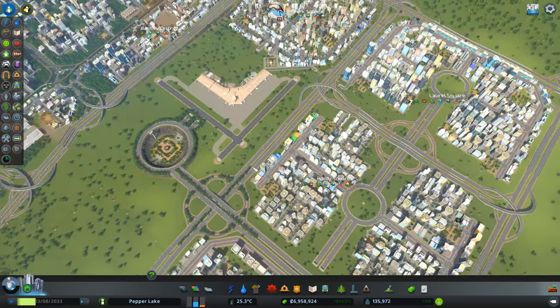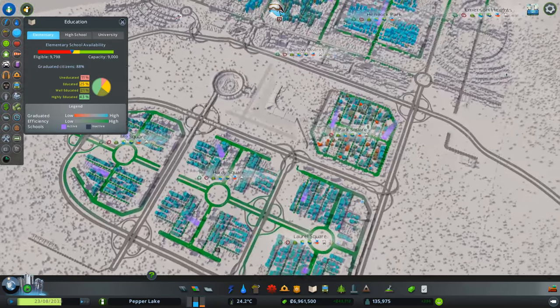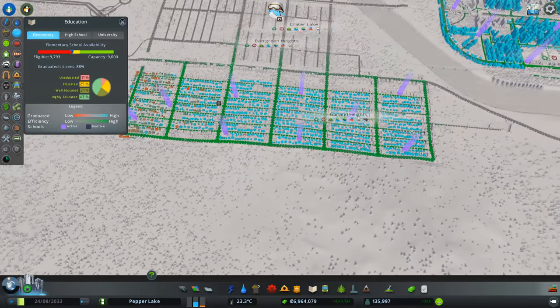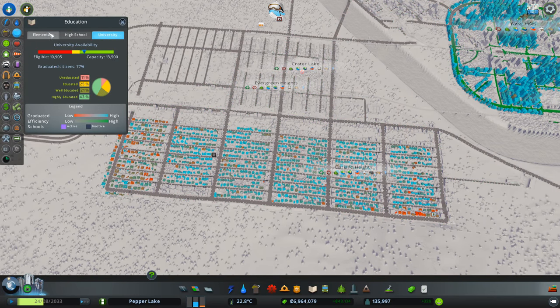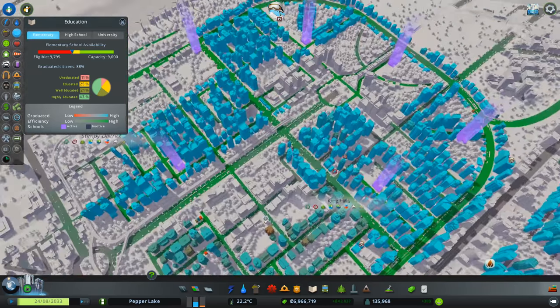Anyway, it's moving — let's not worry about it. Ooh, elementary schools. It's hard to tell exactly where we need them, which can also affect traffic. We recently upgraded all of this to high density, so I bet this is a problem in here — I can pretty much guarantee that it is.